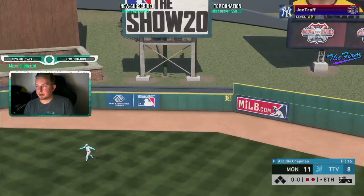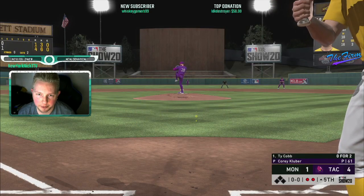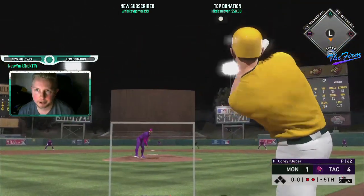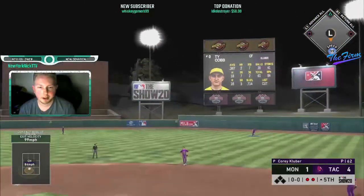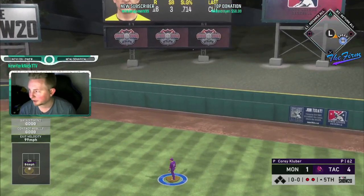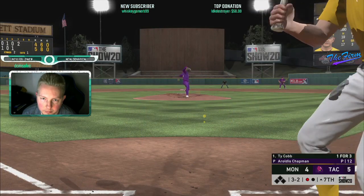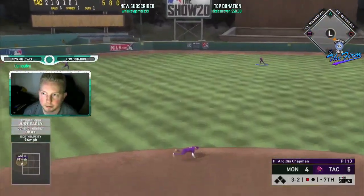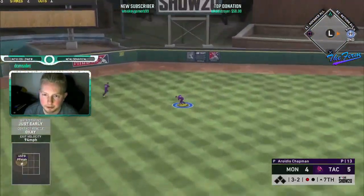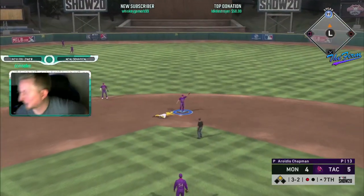Tell me Ty Cobb doesn't have power — that's what I'm talking about! You're the dashboard king, I already knew it. Tyson Cobb! He doesn't have power, question mark? That's twice tonight. Doesn't matter, because Tyson Cobb's the best anyway — we're getting a double out of this. Ty Cobb is the...